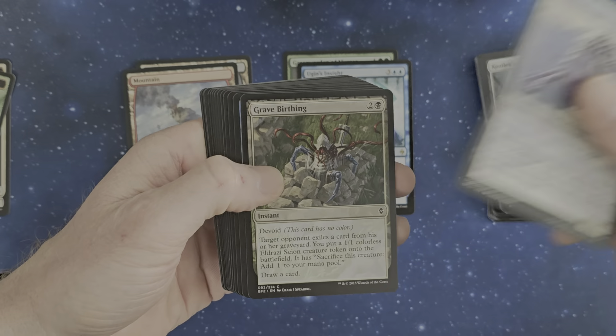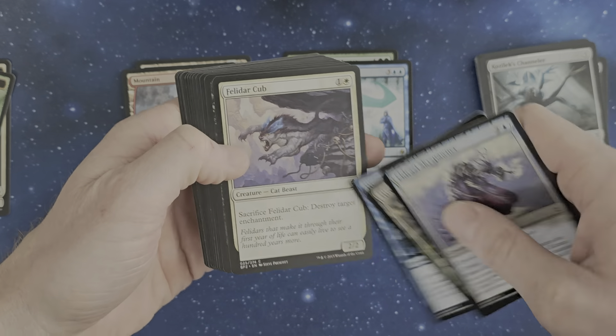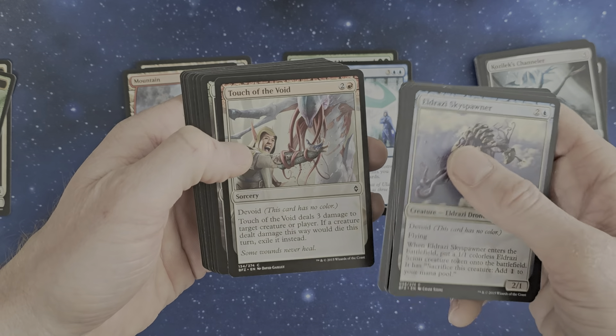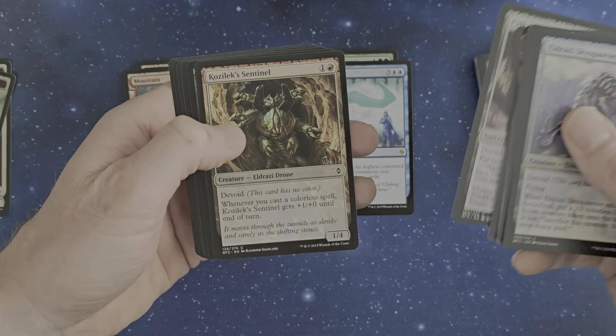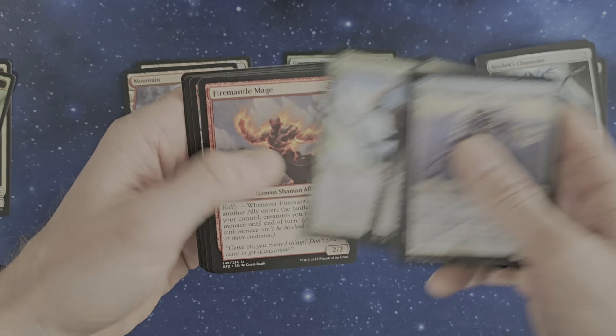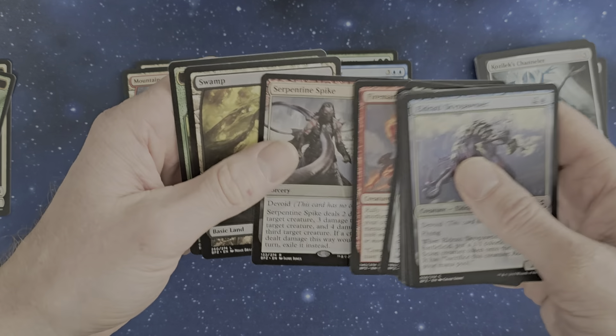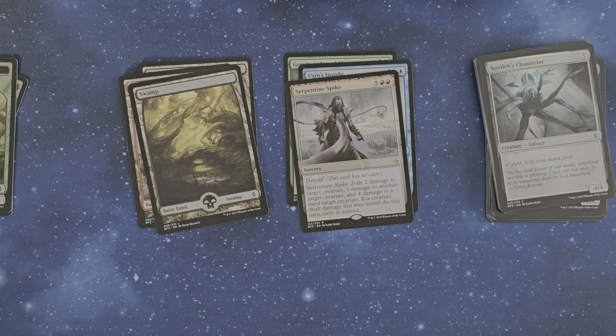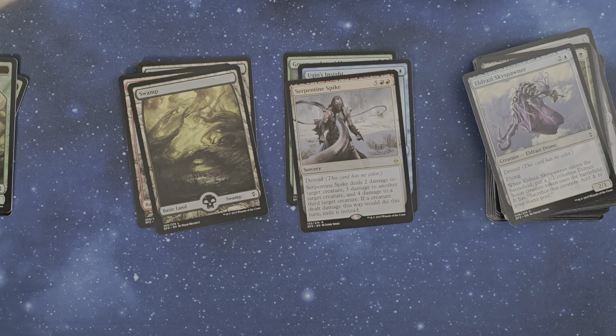I think when the new set for Modern Horizons 3 drops — with the new six-color set for the Eldrazi — those may be interesting, as I said. Serpentine Spike. Interesting.